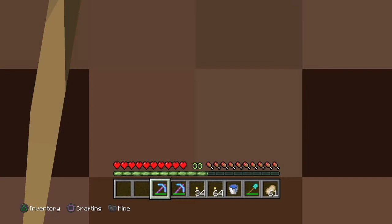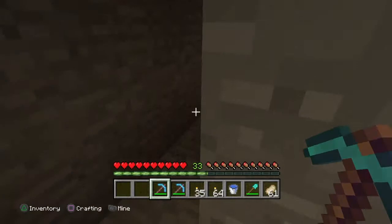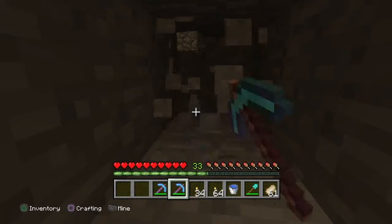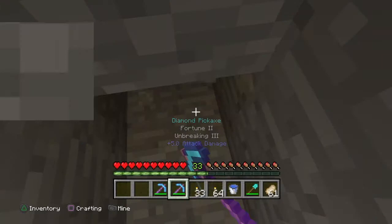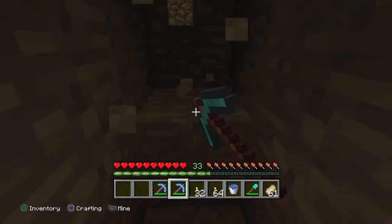Let me explain again how it works. I go to the last part of the tunnel, mine one, two, three blocks over, then start the next line. That's why you also need a lot of torches — to light up all the tunnels.